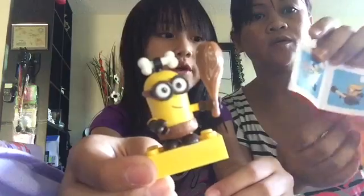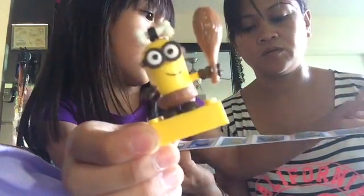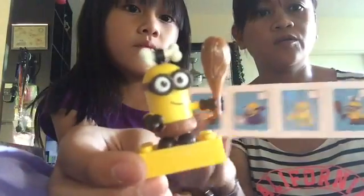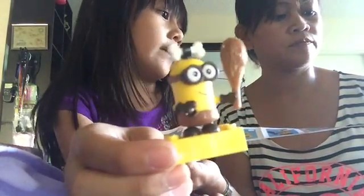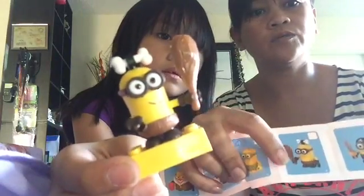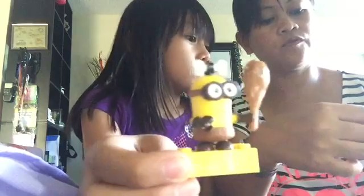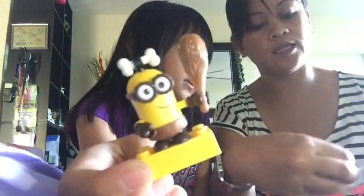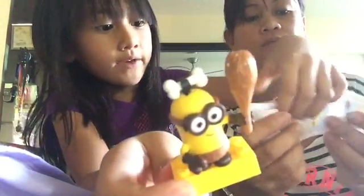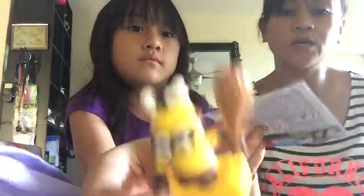They actually have two different cavemen — one with one eye and one with two eyes. I got the two-eye one. So you can collect one, two, three, four, five, six, seven, eight, nine, ten, eleven, twelve — twelve altogether. That's what we got from the minion.